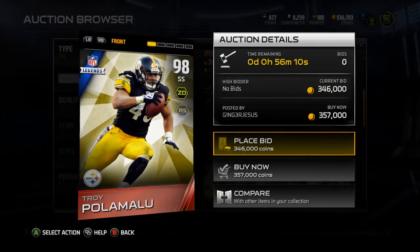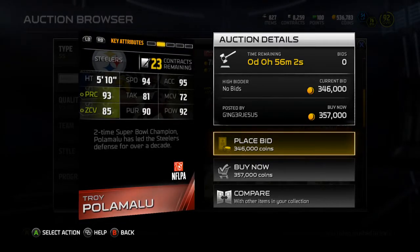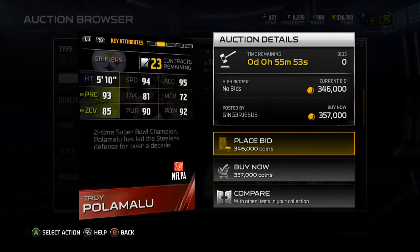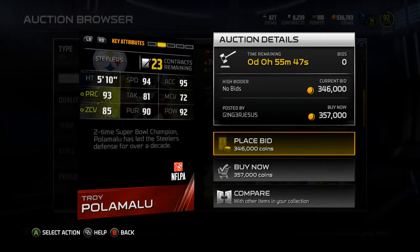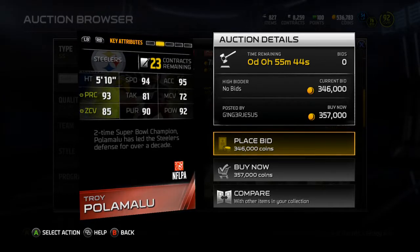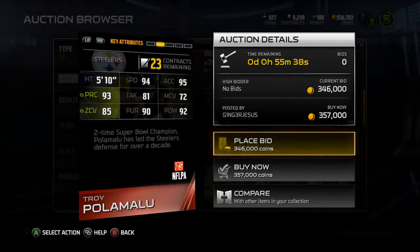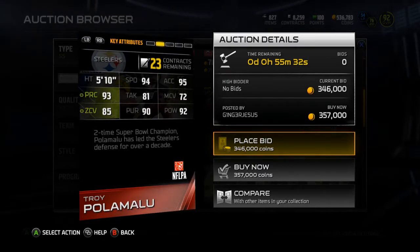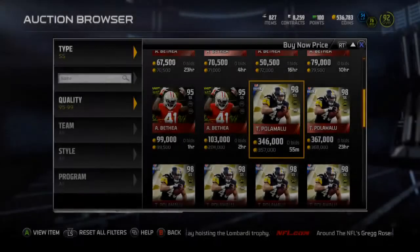Going over his stats: he's got 94 speed, 95 acceleration, 93 play recognition, 81 tackle, 72 man coverage, 85 zone, 90 pursuit, and 92 hit power. That zone is a little discouraging — it kind of discourages me from picking him up. I'm not a huge fan of Troy Polamalu in the secondary, to be honest. His play rec is nice at 93, decent speed at 94, good acceleration at 95, decent hit power at 92. It's obviously an upgrade from the Charles Woodson I'm playing at strong safety.